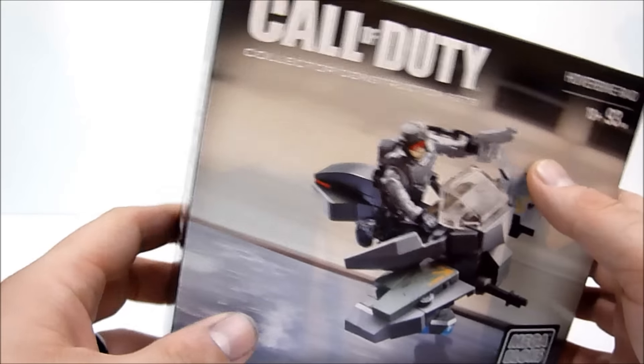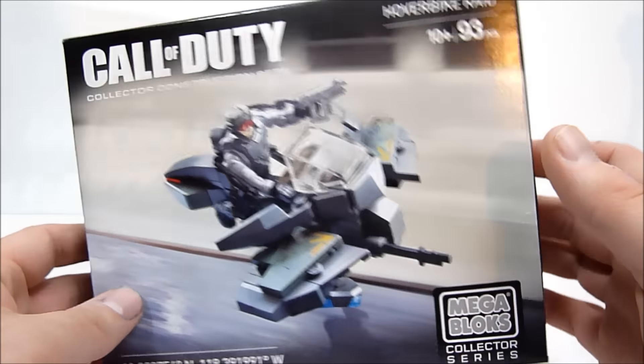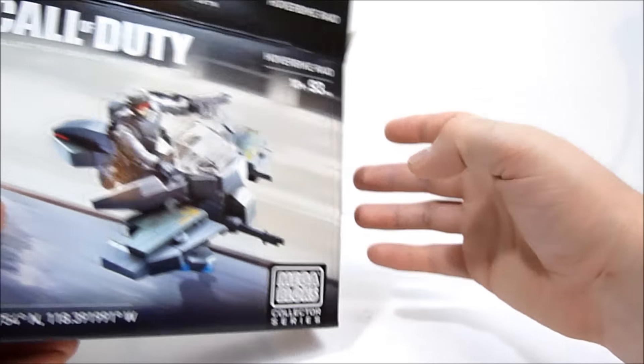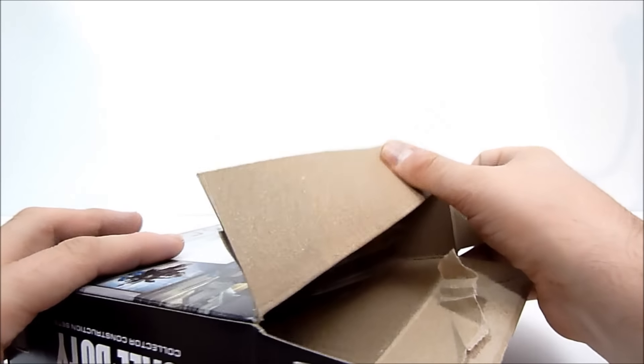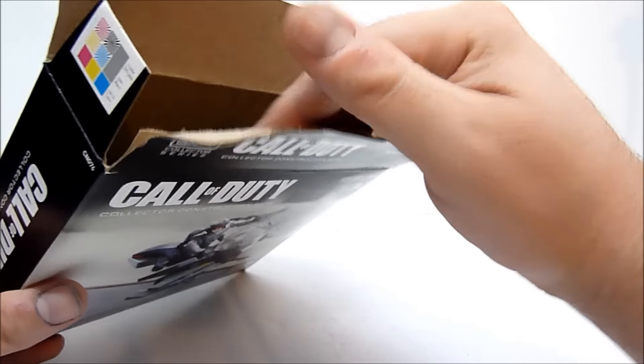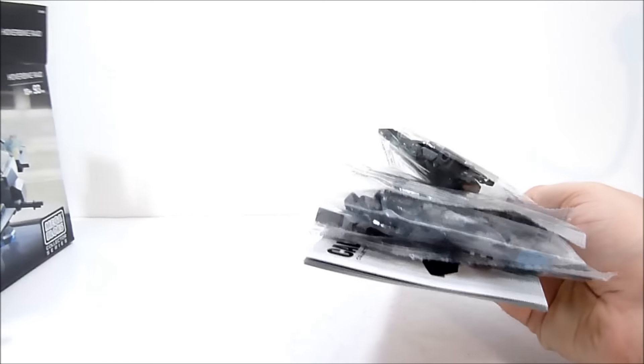And of course from another angle showing you the little repelling thingies to make it hover. Anyway, I'm gonna go ahead and crack this guy open and check out what's inside. Inside the box, it still annoys the heck out of me that these Call of Duty boxes are all glued shut, so you have to just kind of destroy them to get it open.